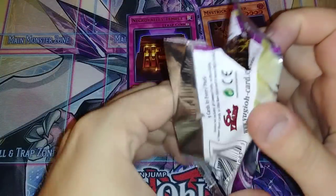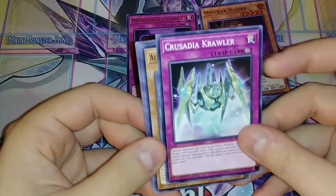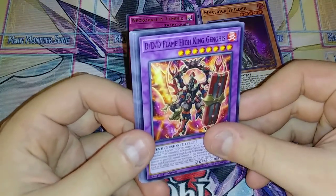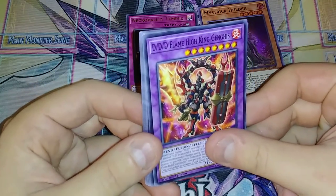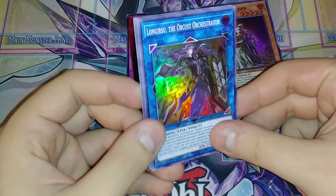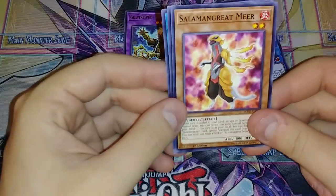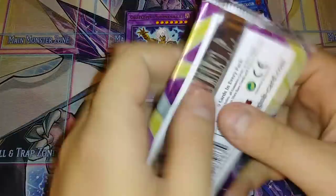We're going to kind of breeze through this, because if I get through a bunch of packs really quick, I might just go ahead and do all 72 in a video. Oh, we got the All Fair card, so we can actually do Nordics, because Nordics are coming. DDD Flame High Genghis — this card's actually really interesting that we finally got in TCG. I'm a little disappointed that it's only a common, though. Salamangrate Foxy, Longritsu the Orchestra card — I'm really excited for this because I'm actually going to build this. And then we got Gravekeeper Supernaturalist, Salagran Great Mirror, Chimera Duplex, and Crusadia Spatha.